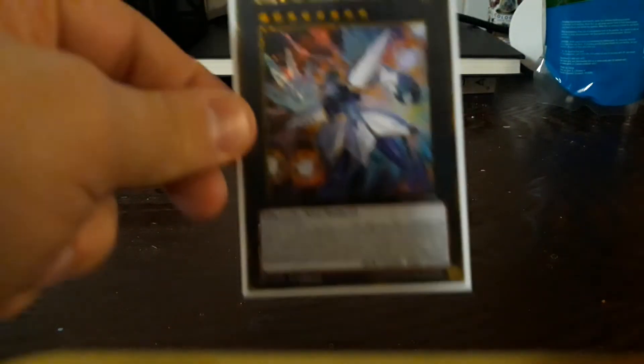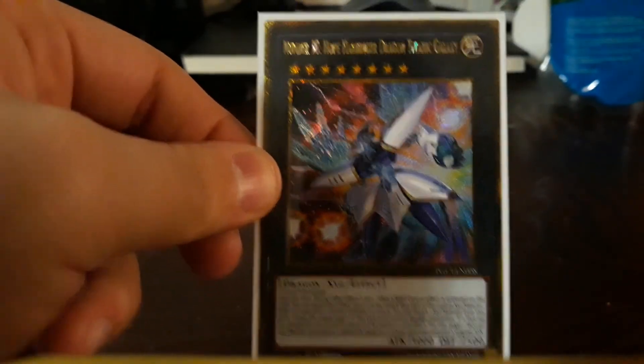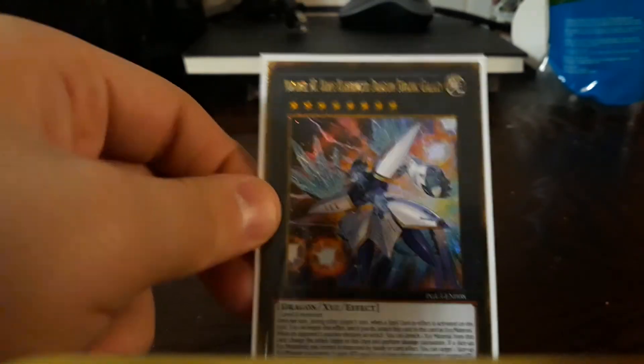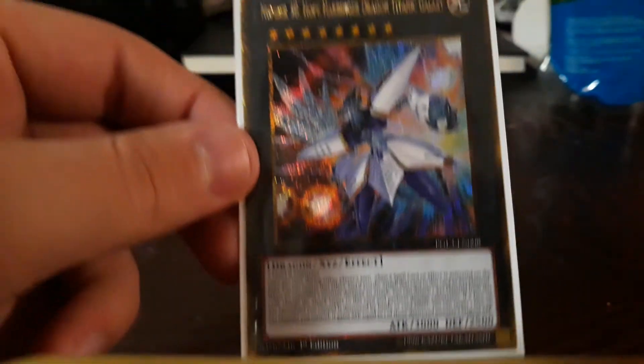And Hope Harbinger to negate spells — so if you're going to activate something and they try to Called by the Grave it away, you can use Hope Harbinger's effect to negate Called by the Grave so your actual effect can go off. Now for the links.